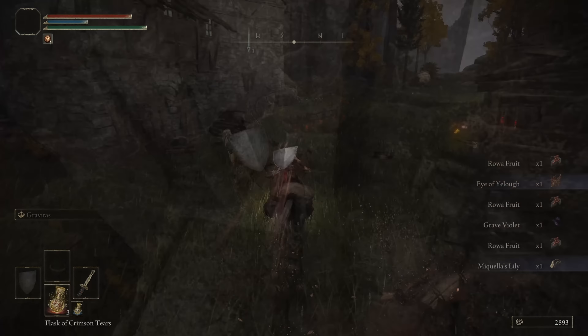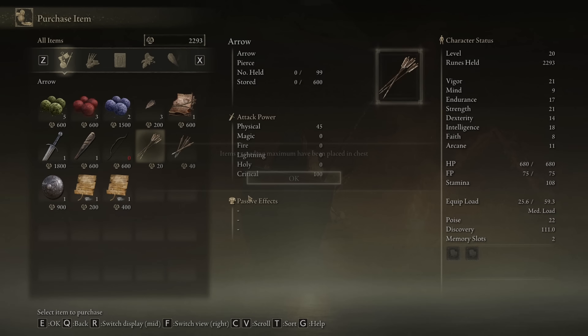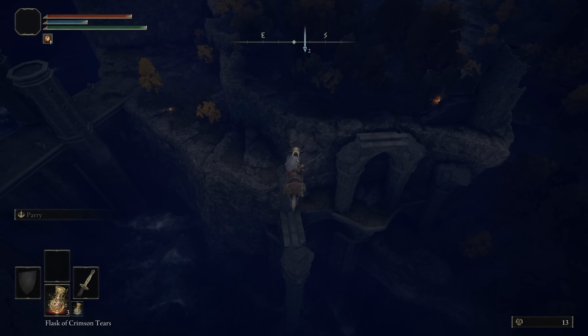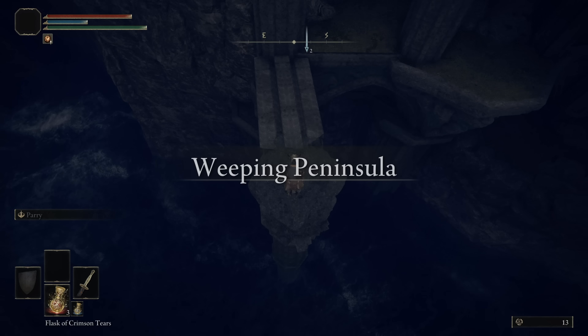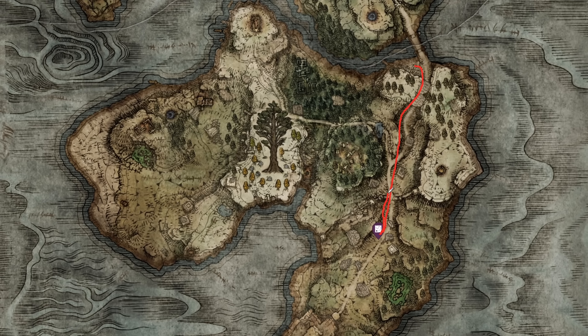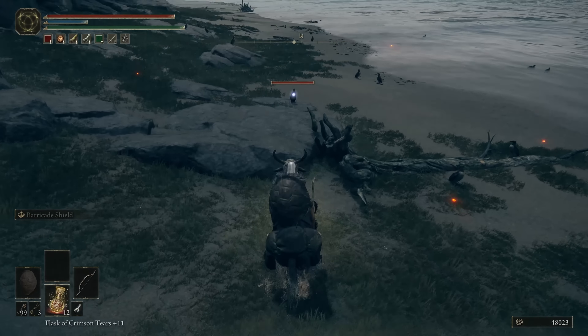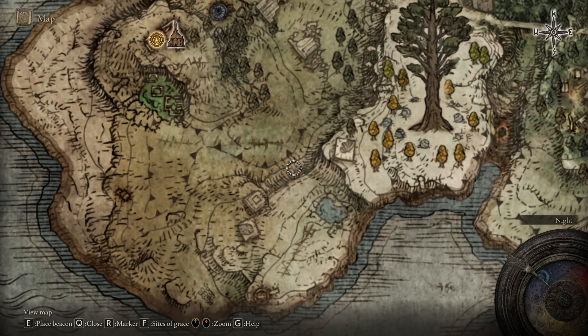At the first site of grace in the game, we descend this path to the merchant and buy a bow with arrows. Then we head to the Weeping Peninsula location. To quickly open the local map, we need to run forward to here, then turn around and run along this path to the Fourth Church of Marika, stopping at various churches along the way to loot them. In the Fourth Church there is an ideal site of grace to farm ingredients, where we easily obtain Fowl Feet by simply descending here and shooting birds.